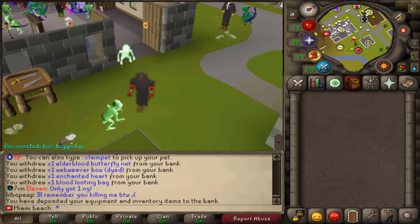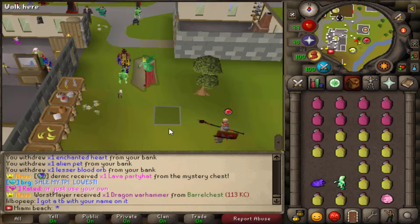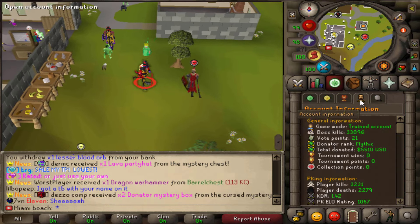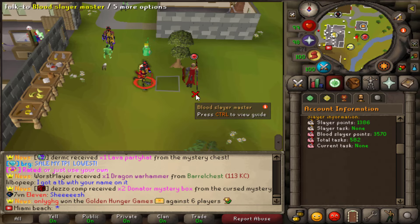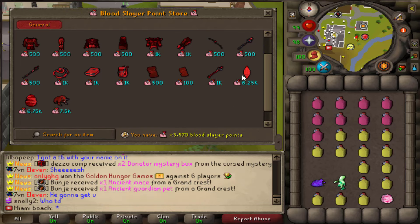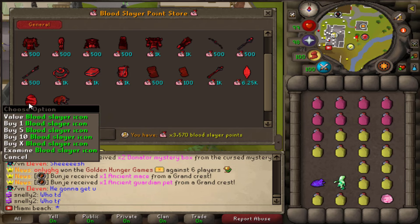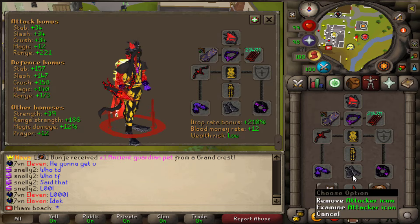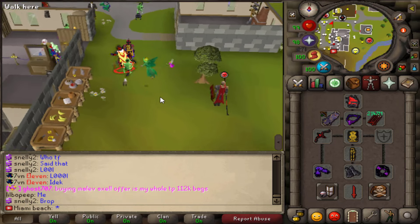I kind of want to start doing today's video a little bit different. I don't remember doing this much blood slayer, but apparently I have about 3,570 blood slayer points. I kind of want to start working on either getting the blood relic — I don't really need the blood relic right now — but I do want to work on getting the blood slayer icon. It's better than the one I have now since mine doesn't really have any bonuses.